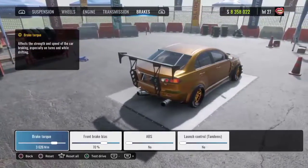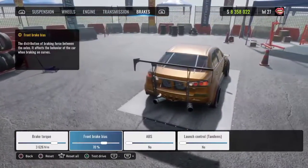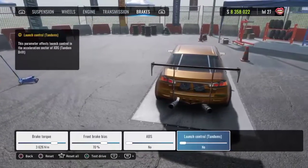For your brakes, your brake torque is going to be 3.600. Your front brake bias is going to be 70%. ABS: no. Launch control tandem: no.